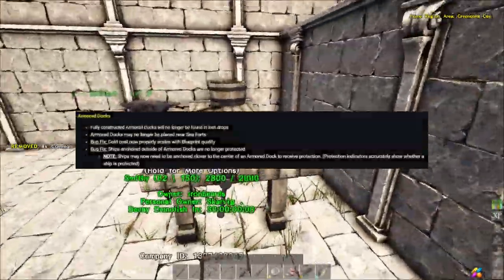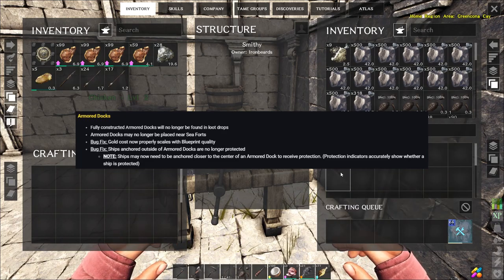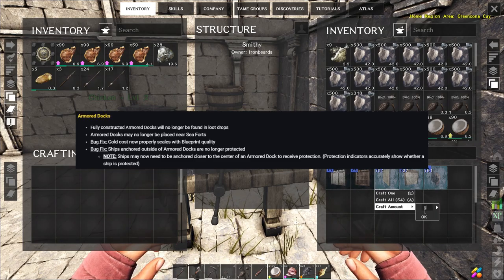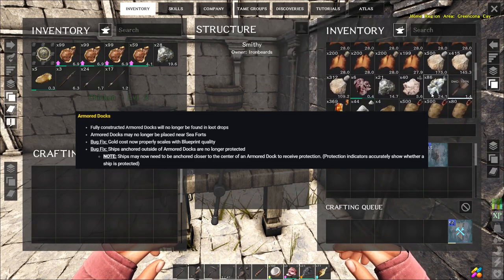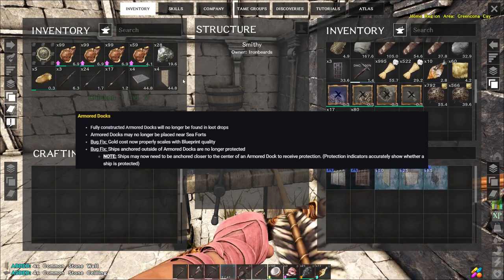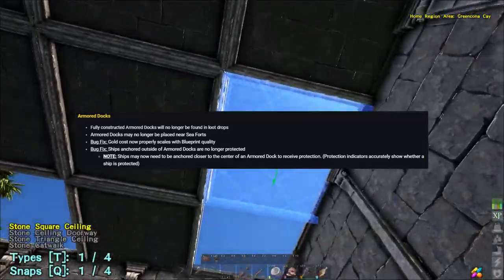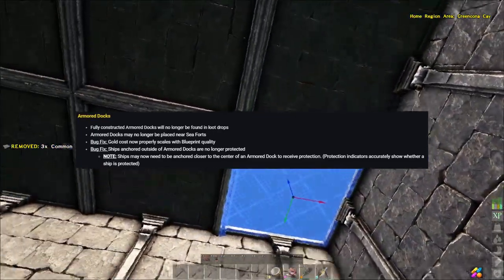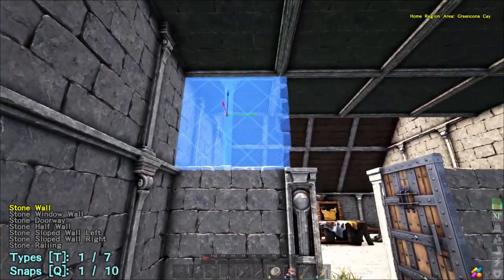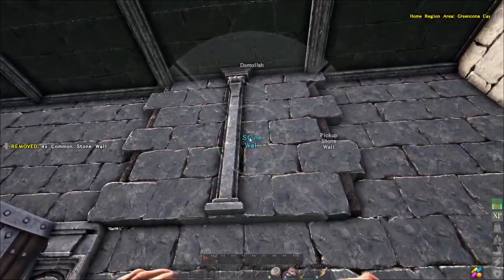Some changes to the armoured docks: fully constructed docks will no longer be found in drops, so you'll only find blueprints for different quality docks. You can't put armoured docks near seaforts. The gold cost now scales properly with blueprint quality, and ships anchored outside the dock are no longer protected. Ships may now need to be anchored closer to the centre of the armoured dock to receive protection.